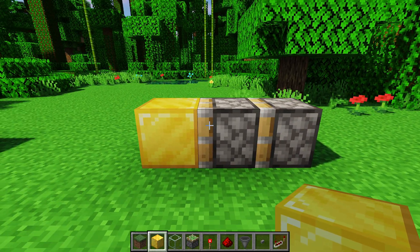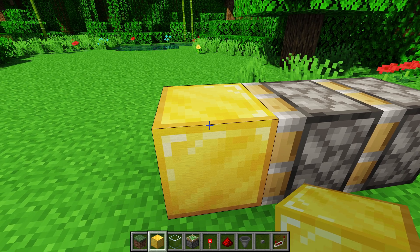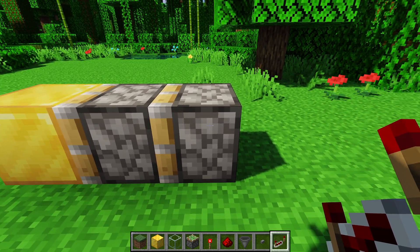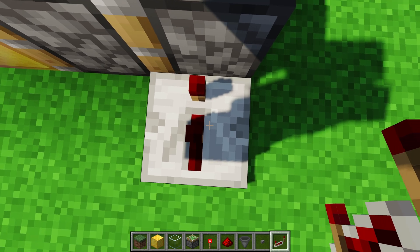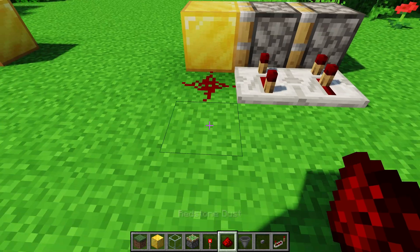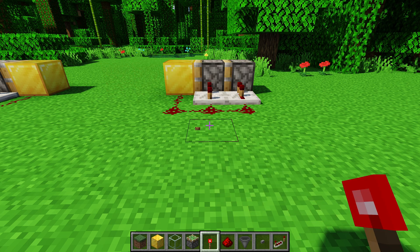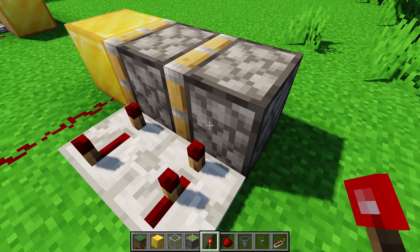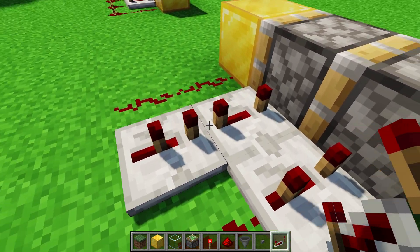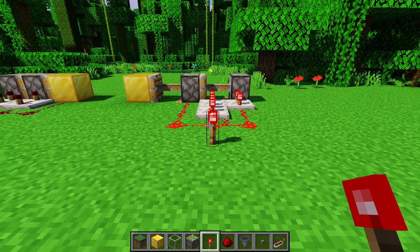So you have two pistons facing one direction, and then you have your block of choice — this could have a sticky slime or honey block and that can have other blocks attached. Then on the far end that isn't the block, you have a repeater of delay two; on the middle you have a repeater of delay four; then you have dust going into that block, and you attach them all to the same dust. For Bedrock Edition, you make the far end a delay of three and the middle a delay of six, and this should modify it to work in Bedrock.